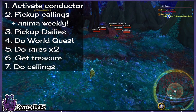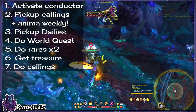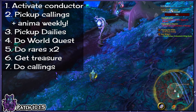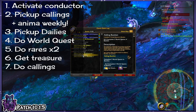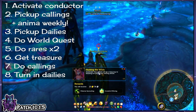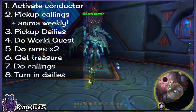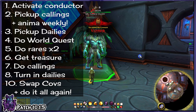With the World Quest, Rares, and Treasure done, check the progress of your two Dailies and the Callings. If you're not already done with them, complete the Dailies now and finish the Callings if they are for the zone you're currently in. If they want you to do activities in another zone, don't worry about completing it until you get to that zone for that Covenant's activities — this reduces travel by a lot. If the Calling wants you to do stuff in the Maw, it's up to you whether you feel like completing that one. Then turn in the Dailies and the Callings you could complete, and head back to Oribos and swap to the next covenant.